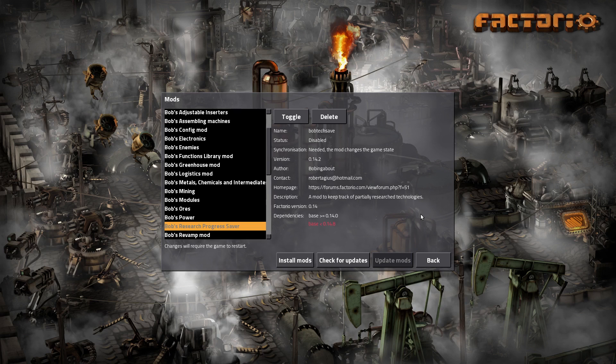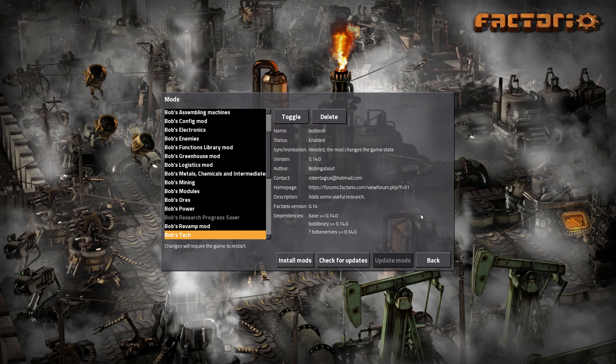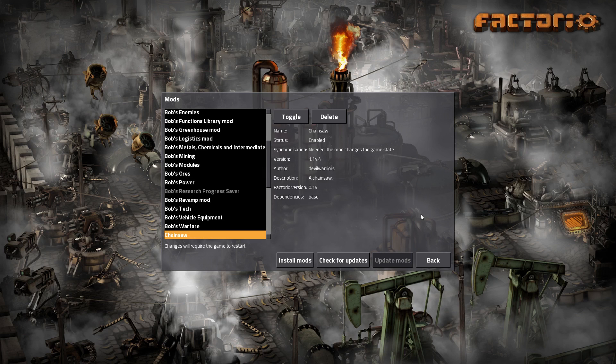The revamp mod changes some of the initial configurations, and I'm starting with it from the beginning because I'm so used to Bob's mods now - needing things like plastic for batteries - so this is just there. Bob's Tech adds some tech research. Vehicle Equipment is new - I have not played with this before, so we'll see what it gets. Vehicles in 0.14 can now have equipment slots like power armor, so we'll see what kind of things we can add. Bob's Warfare, of course, is more things.